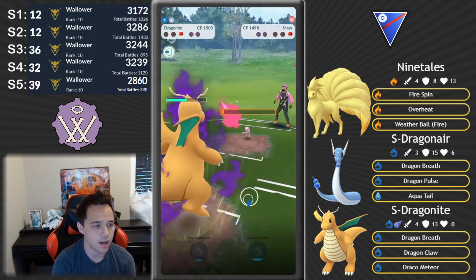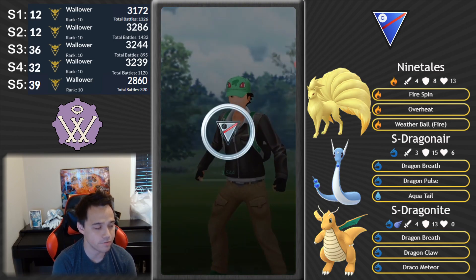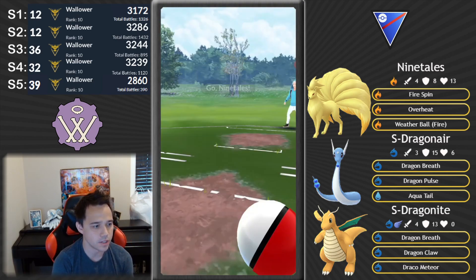It looks like we're in a really bad position — Dragonair lead is not good for this team, Mew counter swap with some energy is not good for this team. But they have a Venusaur in the back, and that's the saving grace for everything. I'm not throwing any moves — I don't want their Mew getting any energy off of Ninetales. I want to go down; I want Dragonite to have this head-to-head matchup with all the energy it has — and now it's just a guaranteed win.